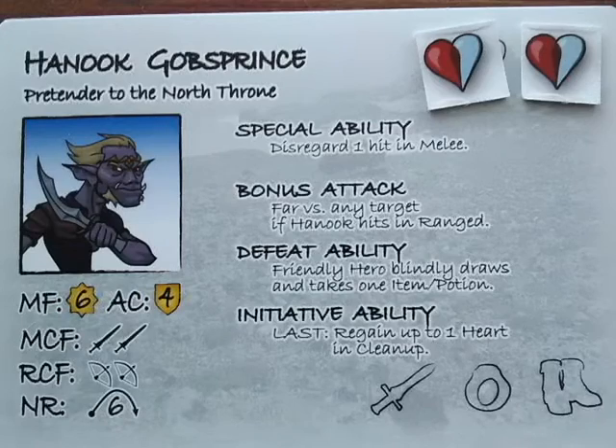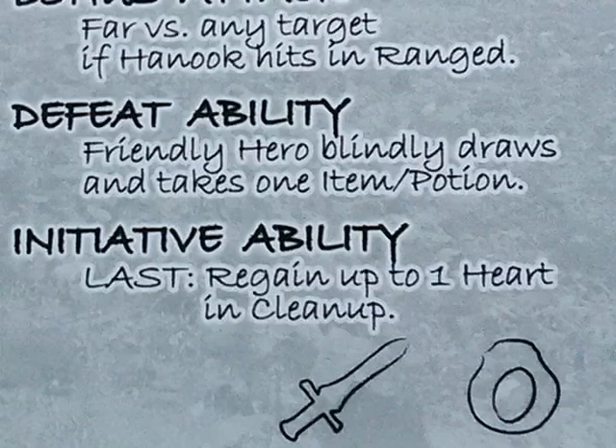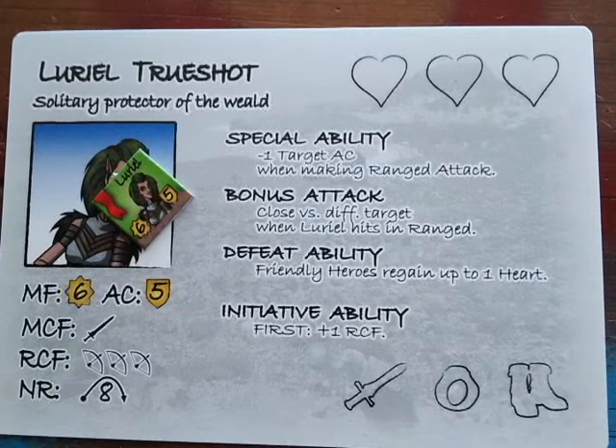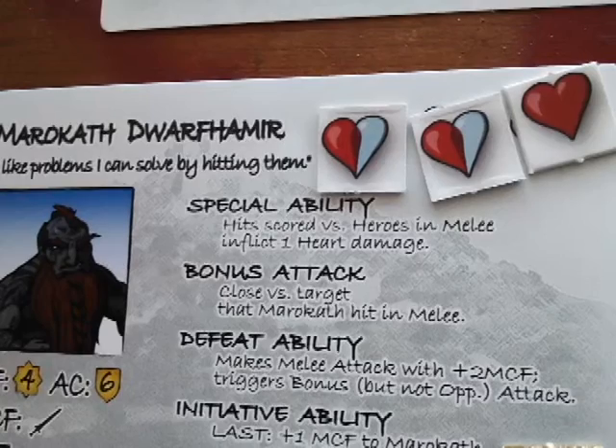Last turn of the round goes to Hanuk. He only has two hits left. He's next to a white mage, which would heal him at the start of next round, but because he's going last in this round, he'll regain a full heart anyway thanks to his initiative ability. There's a treasure chest nearby, and you know how goblins are about treasure. Before he moves, he takes a pot shot at L'Oreal — one hit is all he needs, and he gets it. L'Oreal's toast. But don't cue the crying hobbits — this triggers her defeat ability, which heals the other heroes in her party.